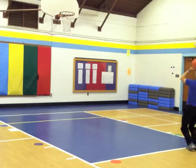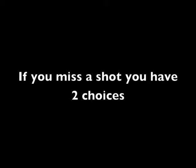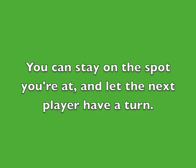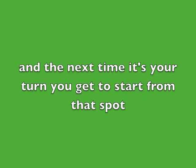Chances are, though, it won't be that easy for you, and you may miss a shot. Let's say you're at the yellow and you miss it. If you miss a shot, you have two choices. You can stay on the spot you're at and let the next player have a turn. And then the next time it's your turn, you get to start from that spot.